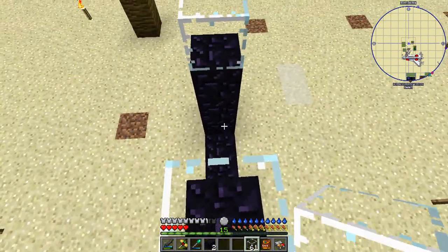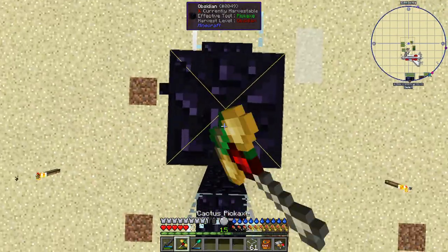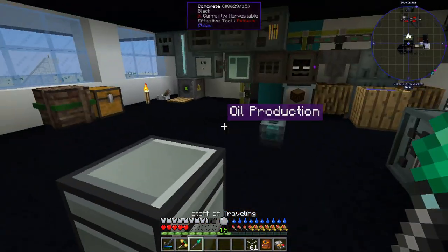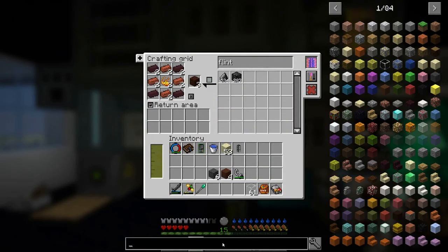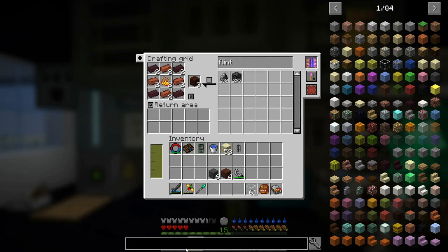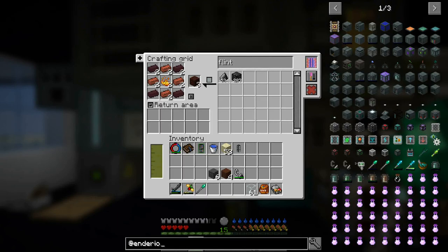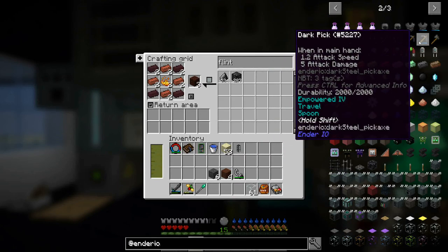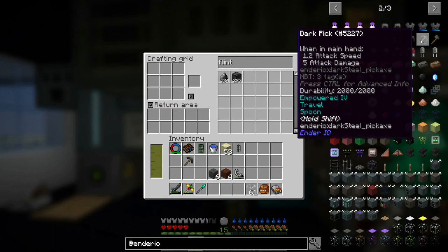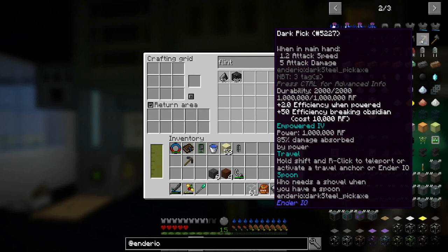We cap the portal with glass so there's no spawnable space. This pickaxe isn't good enough to harvest nether material. I've been wanting to replace it with a powered pick from EnderIO. There's a pickaxe made out of dark steel that we should be able to add empowered to. Let's go ahead and make that. To get empowered on it we need a vibrant crystal plus four levels in the anvil.